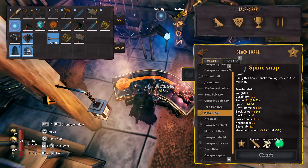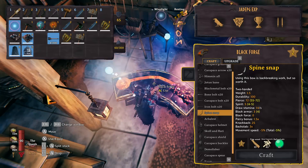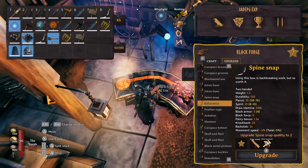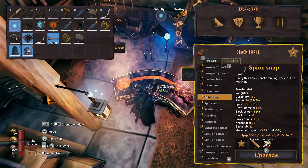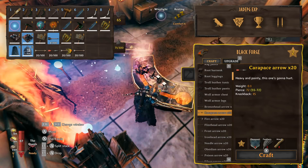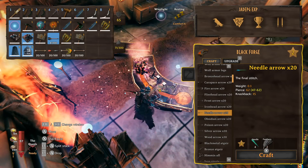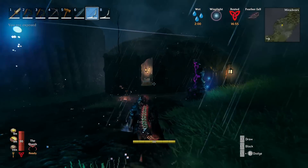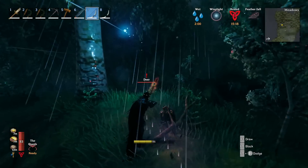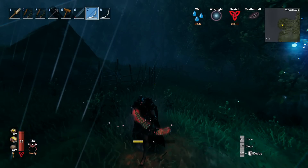Then we've got the Spine Snap. It costs 10 fine wood, 40 bone fragments and 10 refined ether. It does 72 pierce and 5 spirit damage, uses 14 stamina, block armour 3, block force 0, parry bonus 1.5, knockback 25. To upgrade it you just need 5 fine wood and 20 bone fragments — no extra ether — increasing pierce by 4 and spirit by 5. The new carapace arrows do 72 pierce, making them far better than needle arrows with only 62. It glows red and has a noticeably quicker draw shot. Absolutely winning the prize for coolest-looking ranged weapon, though you still need good bow skill to really use it.